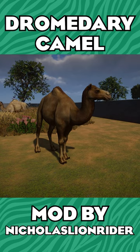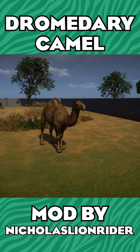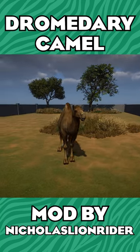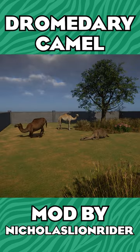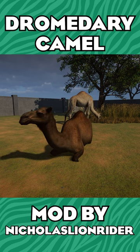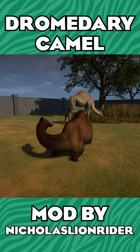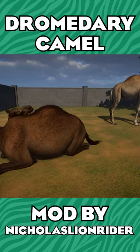Now obviously it doesn't have variations that the new Dromedary Camel has, but it always served us very well in our zoos, whether you be playing ZSU or you just wanted to make a simple zoo with these very classic zoo animals. Check these guys out — they have five different color morph variations from melanistic to piebald, all the way to leucistic, and a couple of normal coats too. It's a really beautiful model, and all the detail in here is incredible.